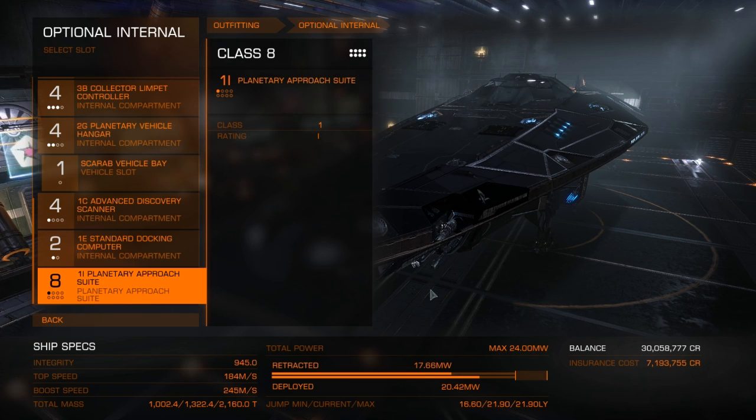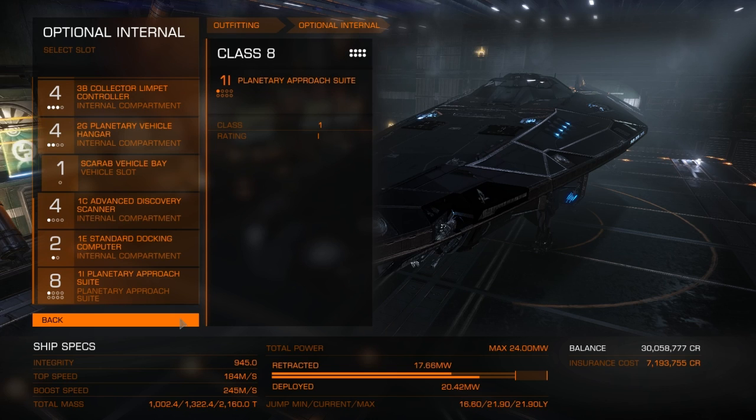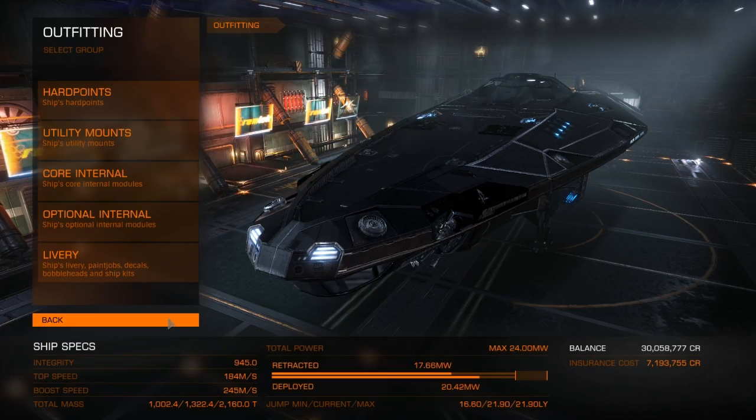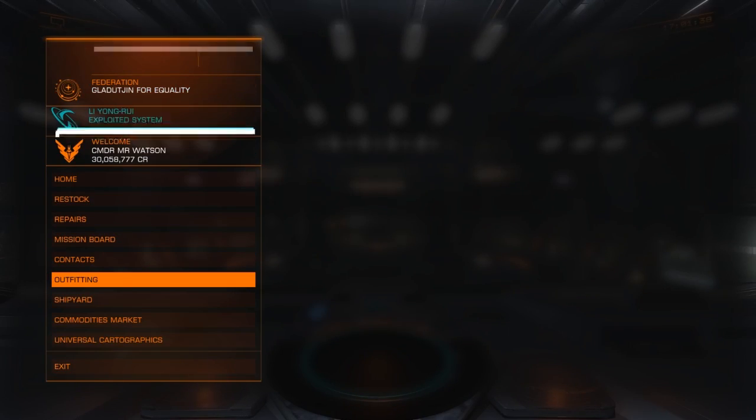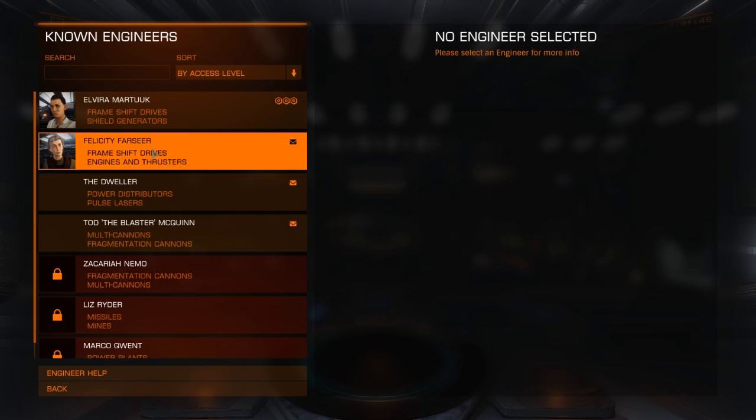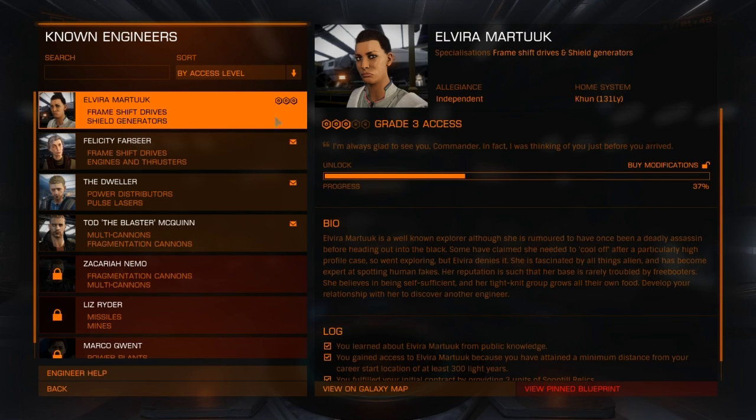Our jump range is 21.9, which is not fantastic but not horrible either — not as bad as I thought it was going to be. So let's jump over to go see Elvira. You can see I'm already uploaded — I already got grade 3 unlocked and I'm 37% up to grade 4. Hopefully once I turn in my scan data that'll take me up to tier 4, so I'm planning for grade 4 upgrades when I get out there.